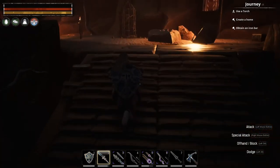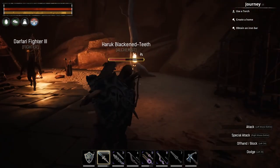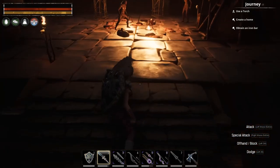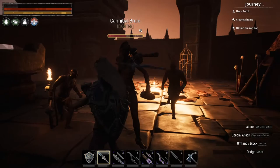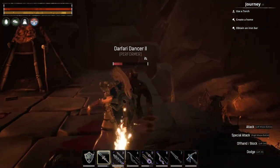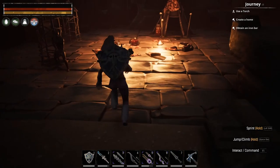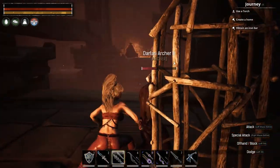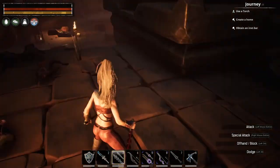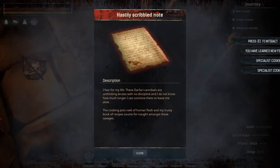You'll have some guys to clear out on the landing, then there's another set of steps to the left — go up those. The book is on this level but there are four guys up here you'll need to take out. The book is laying on the floor by the first tent on the right as you come up the stairs, and that is where you find Specialist Cooking 1 and 6.